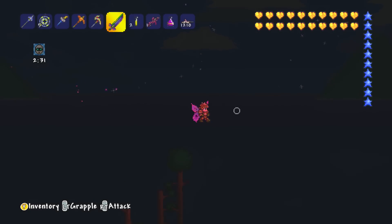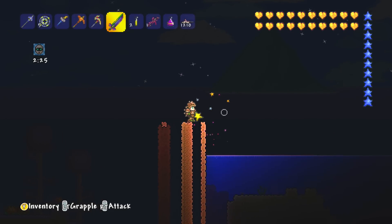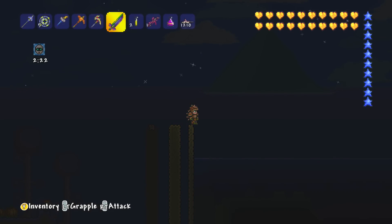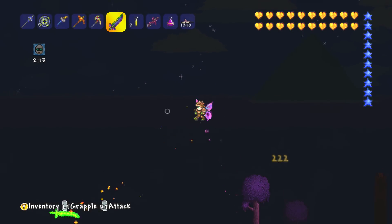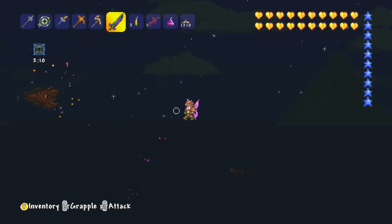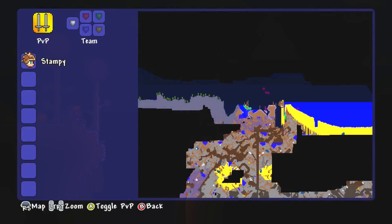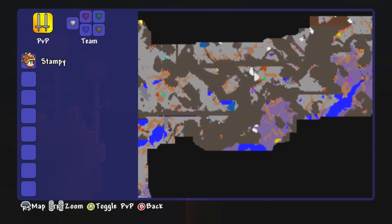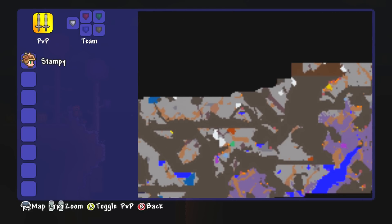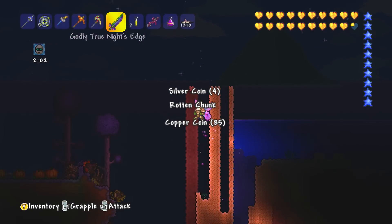I want to wait for it to become properly daytime before I try and spawn it. What would be the worst thing would be to spawn it right now at night time and then have it immediately disappear because it becomes day. This might be a problem actually because we're right on the edge of the corruption - there might be a bunch of corruption enemies spawning. Let's check on progress on stopping the corruption and make sure nothing has spread into this area here.